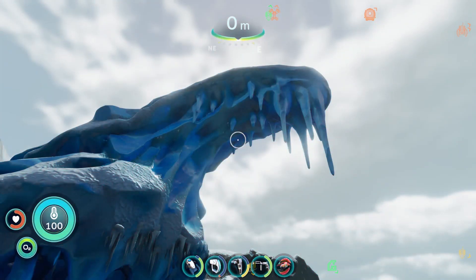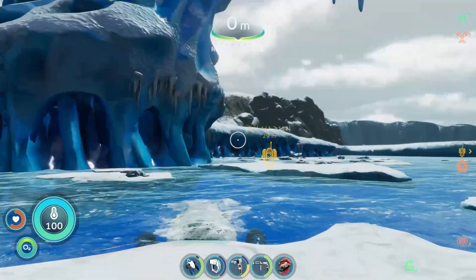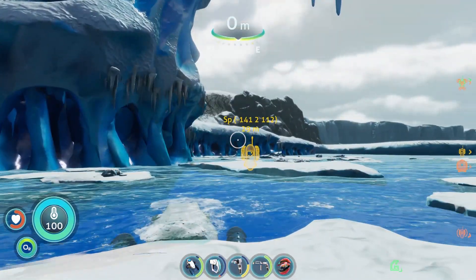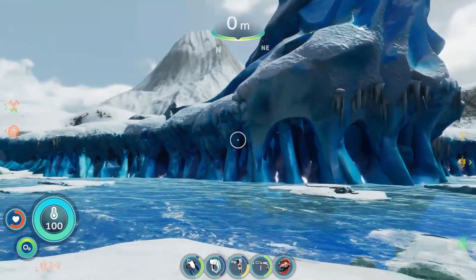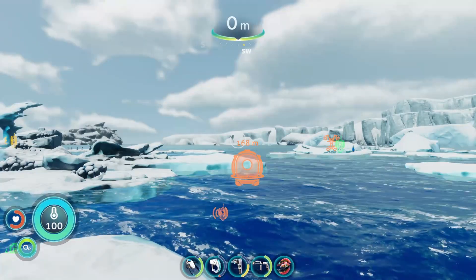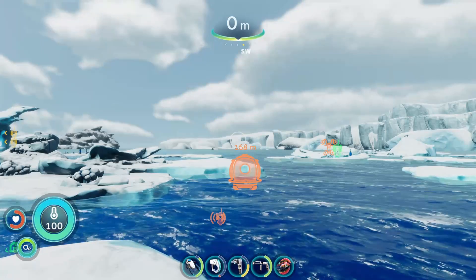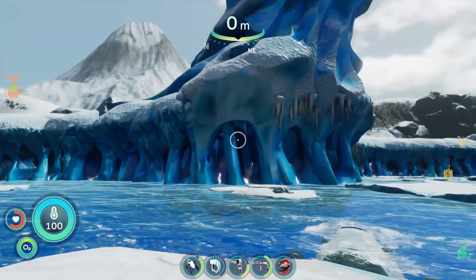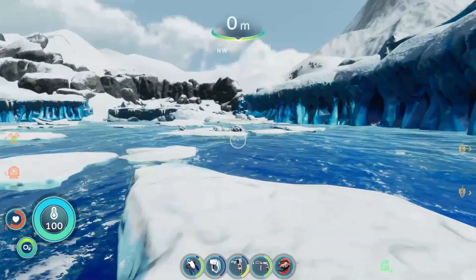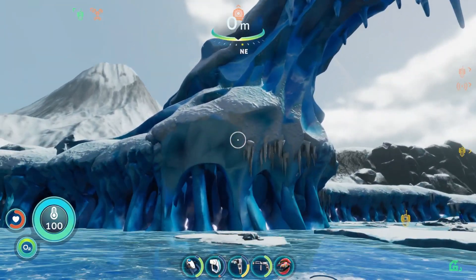As is usual on the channel, we will be starting at the base of this structure here that I like to call Iceberg Island. Those are the coordinates there in brackets for anyone who would like to use console commands. For everybody else who would like to find this the normal way, start at your drop pod. Your drop pod can spawn in one of three locations so the distances will vary from 150 to about 350-400 meters, but the gist of it is just head north-northeast until you start seeing ice shelves, a landmass, and a bunch of penguins, and you'll eventually find Iceberg Island.